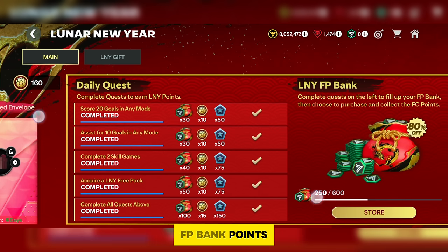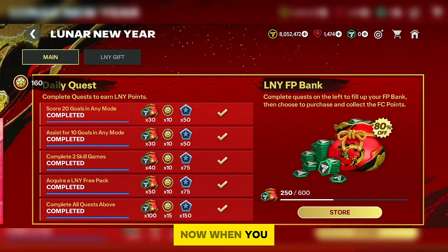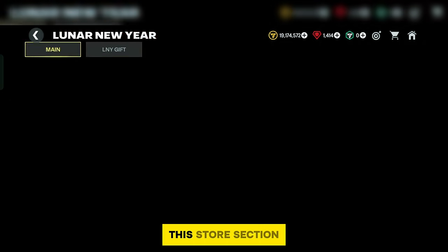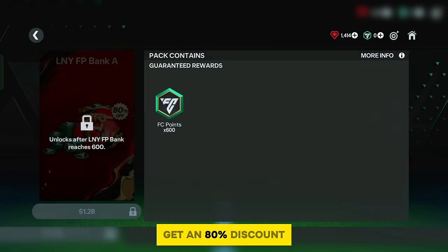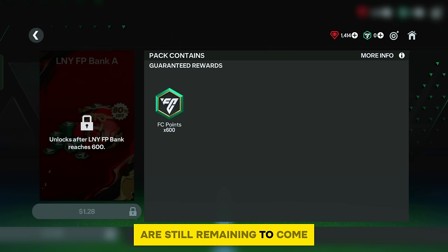Here you can also get FC points through something called the FP Bank points system. Daily you get 250 FP Bank points. When you reach 600 FP Bank points, a store pack unlocks giving you an 80% discount for 600 FC points. After completing 600 FP Bank missions, EA adds 1.2K and 2K FP Bank missions with more FC point offers at lower prices.